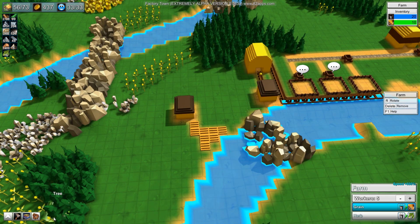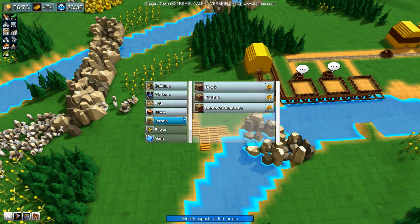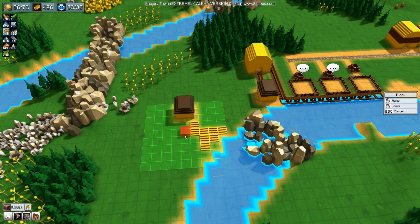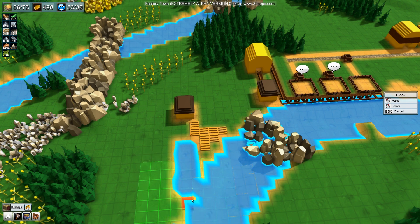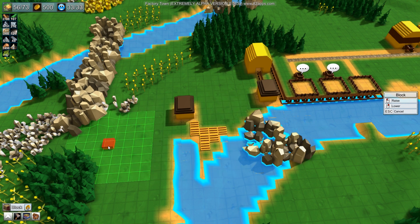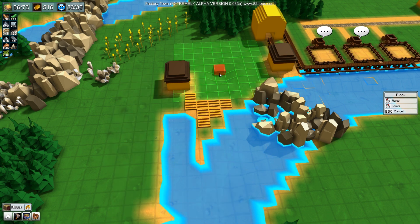I'm gonna need a channel. Apparently I can't make a channel with those farm tiles there - I'm gonna have to remove them. What a pain. I'm also going to have to remember that I need to leave space for the shoot as well.